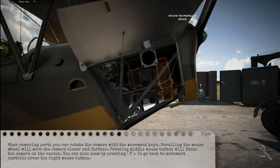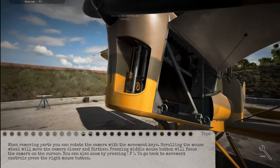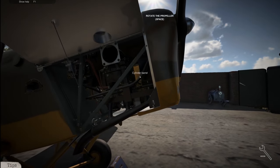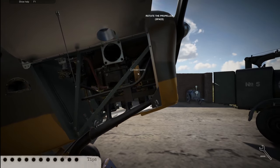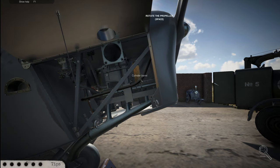When moving parts, you can rotate the camera with the movement keys. Scrolling the mouse wheel will move the camera closer and further. Pressing the middle mouse button will focus the camera on the cursor. You can also zoom by pressing F. To go back to movement controls, press the right mouse button. So, losing power — am I supposed to automatically know what that's caused by? That thing is highlighted, so I'm assuming that's going to be the issue.